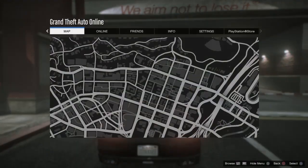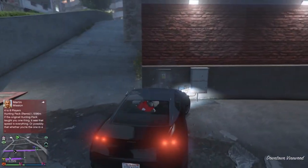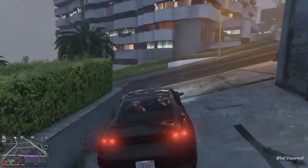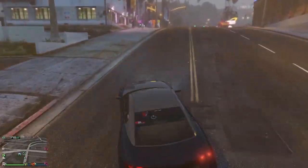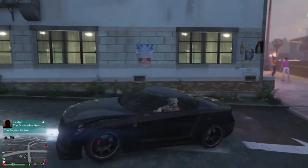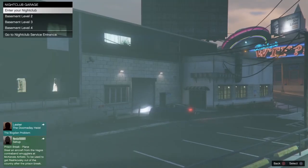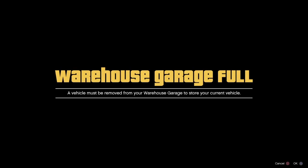Go to Options and mark the nightclub location on your map. Now you gotta replace the car you want to duplicate with this car. Go to the garage and select the garage where you have the car you want to duplicate. Accept the alert. Remember, make the garage totally full with vehicles where you have the car you want to duplicate.